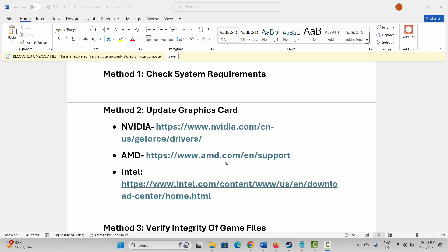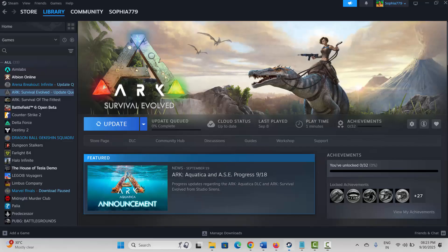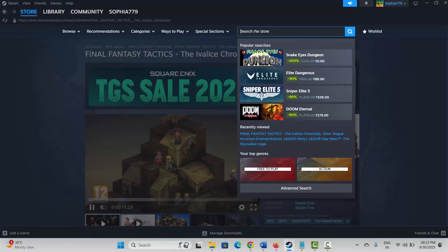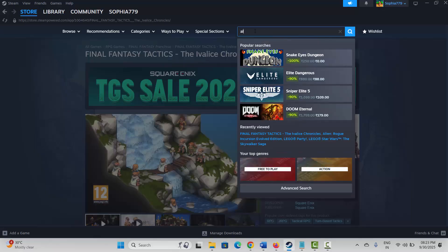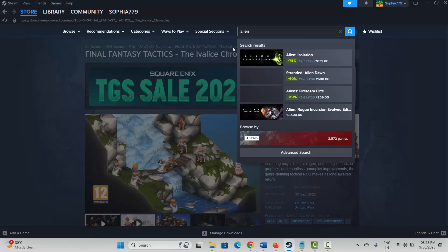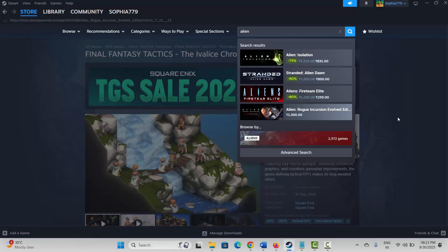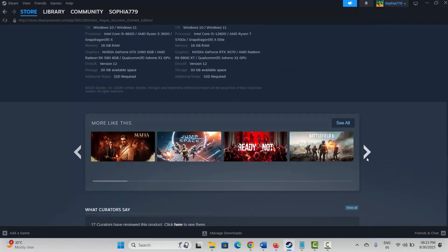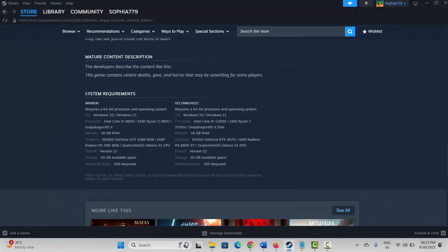The first method is to check system requirements of the game. Go to Steam, then go to the store option and search for the game. Scroll down and here you can find the system requirements to play the game on your PC. Make sure your PC meets all these requirements, then try to launch the game and see if it helps.